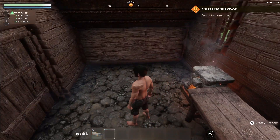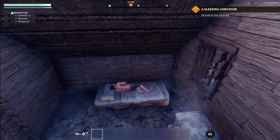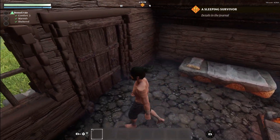As we finish the construction of our very first cozy hut, let's make sure to craft a not-so-comfy bed from the workbench. You can place it inside, and after a hard day's work a good night's sleep is in order. This will give you a rested buff. Now the real adventure begins.